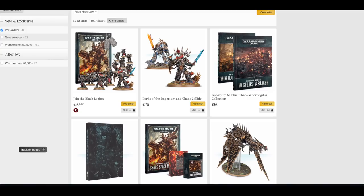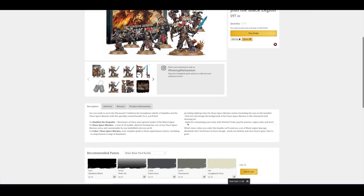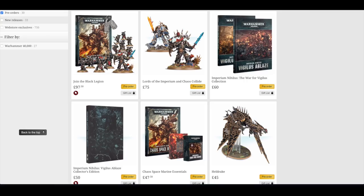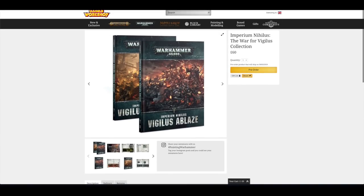You can get Abaddon, the 10 Chaos Space Marines and the Codex — and I think you get some dog tags; when you order this bundle, they send you a set of Black Legion dog tags absolutely free. You've also got the Lords of the Imperium and Chaos Collide bundle — unfortunately that doesn't save you any pennies from buying them separately, but you can get Guilliman and Abaddon, both fantastic models, for £75. You can also get both Vigilus books, Vigilus Defiant and Vigilus Ablaze, for £60 — that doesn't save you any money either.